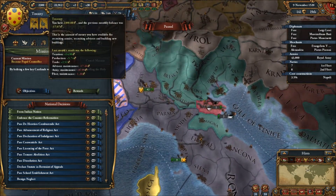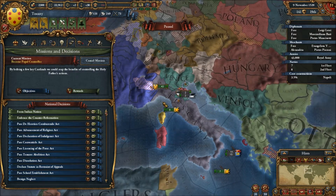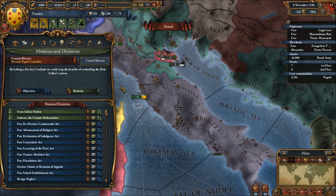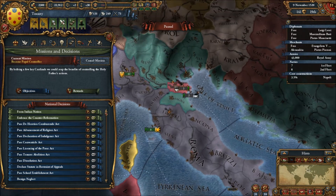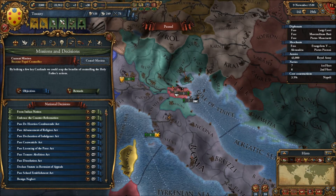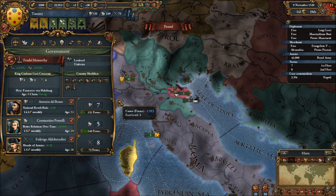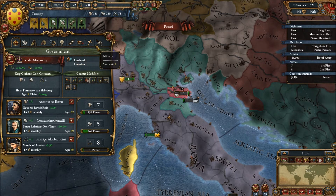I didn't cheat actually — that may look like I've cheated but I haven't. Once you've got Rome, Naples, and Florence, you just get so much cash because you're near quite a few trade nodes as well. And if I cheated, I don't think my legitimacy would be down like that. It absolutely took me forever to turn Tuscany down from a noble republic to a feudal monarchy — every opportunity I had to decrease republic tradition.